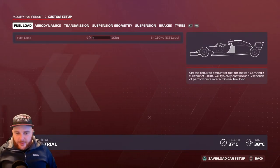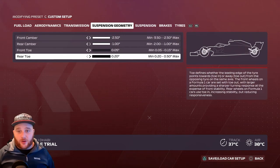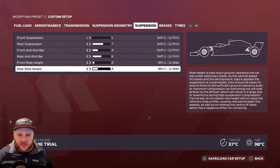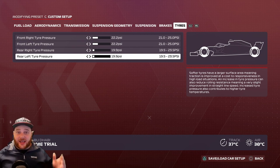Abu Dhabi setup — the last one: Aerodynamics — front wing 3, rear wing 8. Transmission — 50 and 50. Suspension geometry — 2.50, 1.0, 0.05, 0.20. Suspension: 1, 7, 4, 6, 2, 4. Brake pressure 100%, front brake bias 50%. Tire pressures: 22.2, 22.2, 19.9, 19.9. Try five laps on your normal setup then five on this custom setup and compare your fastest laps.